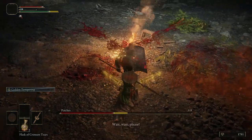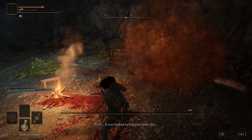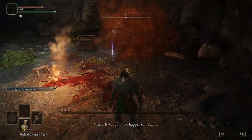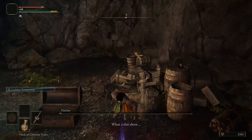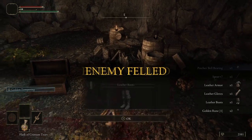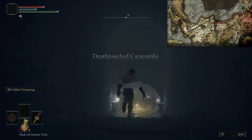Head inside Murkwater Cave and murk Patches. This is just to get the best armor in the game — his leather armor set, which was bugged before patch 1.03. He also drops more Gold Feet to buy and the recipe to craft Gold Feet, which we really need for rune farming.